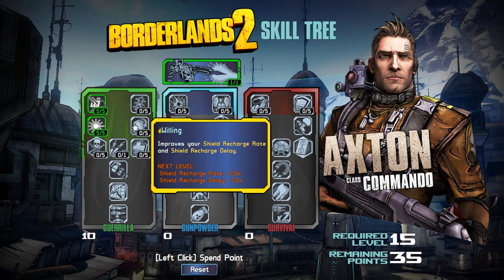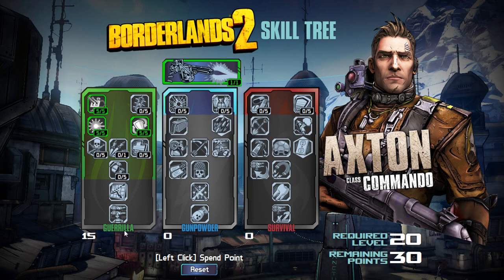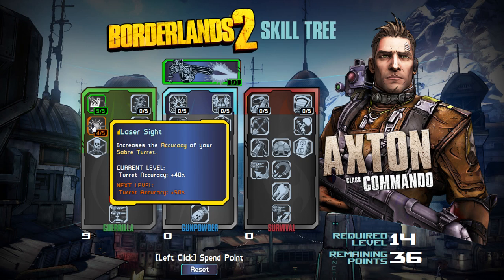Willing is amazing — it's going to take your recharge rate up by 75% and your delay down by 60%. I have a huge love for shields and the recharge rate and recharge delay, so this one seems like a no-brainer. If you're going any other tree than the Gorilla tree, I would definitely take Willing. I'm going to reset this though, because we want a pure turret build.